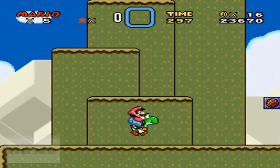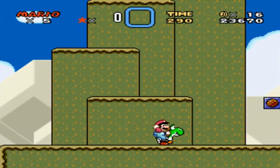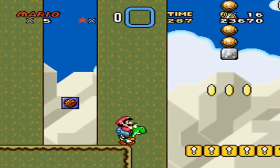The contrasting Game Genie code DE2C-AF6F isn't as fun, as you can't really jump very high at all. See you later Yoshi!